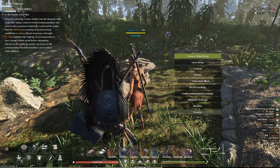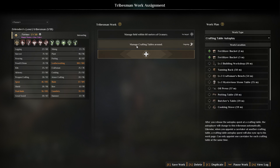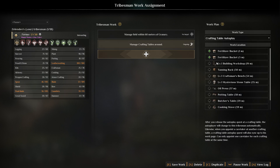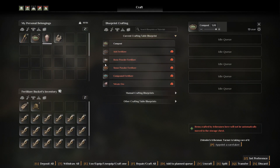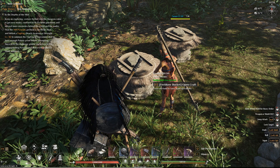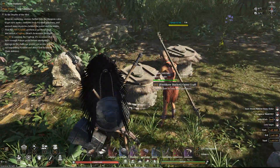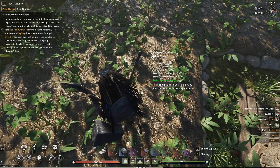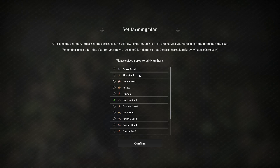If you want to go an extra step, you can go into the craft table autoplay, select your fertilizer buckets, and manually queue up the compost. Your tribe member will automatically start making the compost you need, so I have that set up so I don't have to worry about the compost.